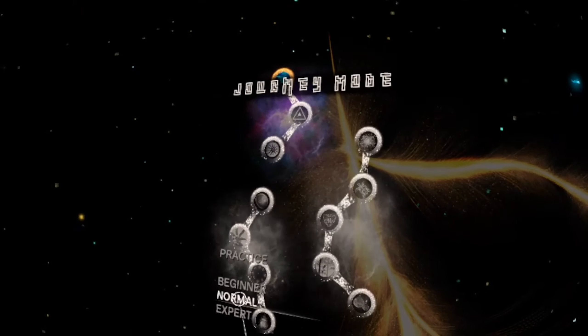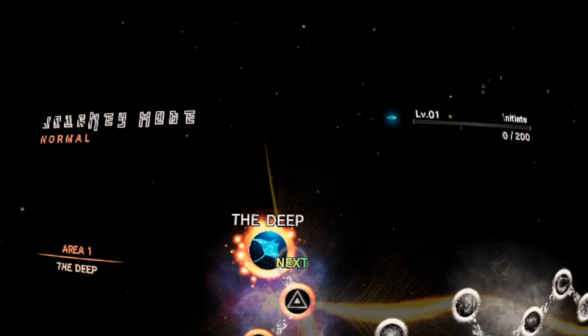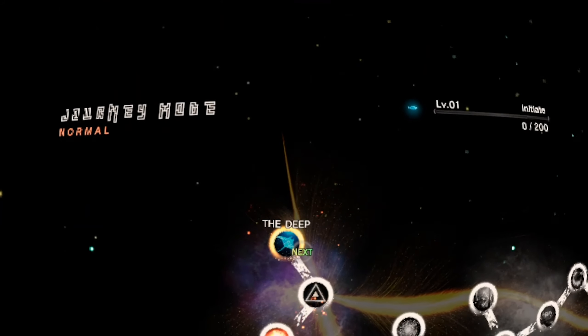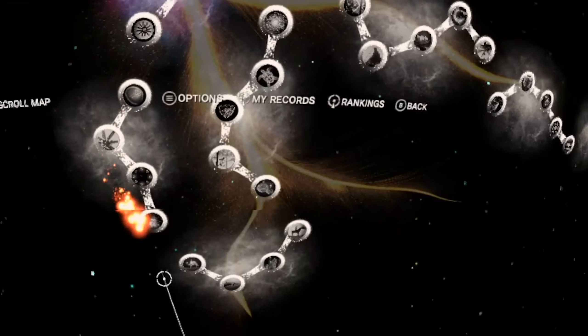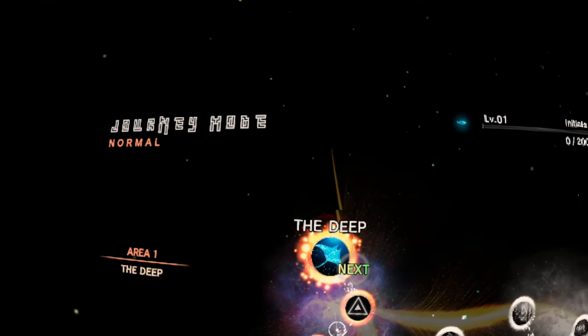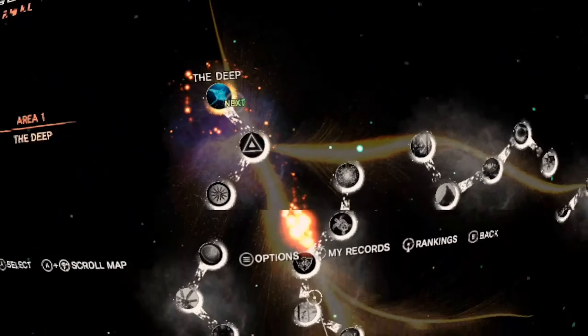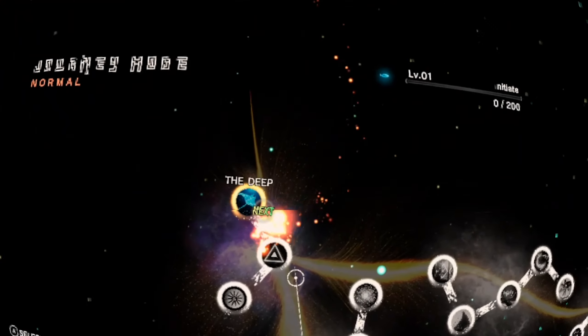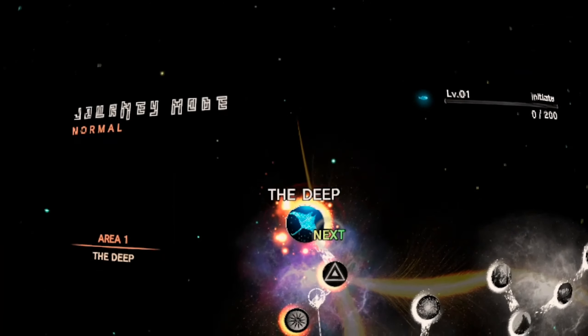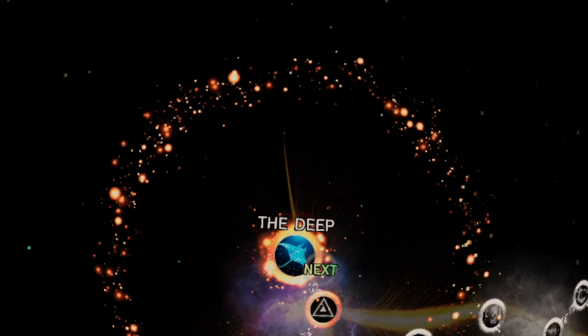So this is the actual main map. We're going to do normal and this is our first area here — The Deep. So looks like we've got a little bit of a progression here, we've got The Deep and then we've got all these other areas around here. There's quite a few levels on this, so let's dive into The Deep because this is pretty cool. This is my little cursor — I've got a flaming thing there where I can highlight stuff. I can only do this bit at the moment.